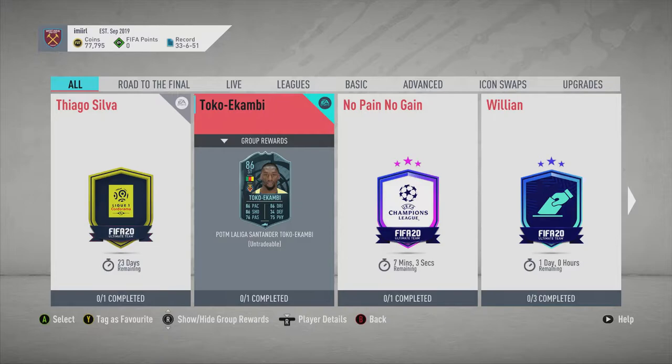Hey guys, welcome back to another video. In this episode, I am going to go through the squad builder for Toko Ikambi Player of the Month LaLiga Santander, an 86-rated striker — a great addition to anyone's team.